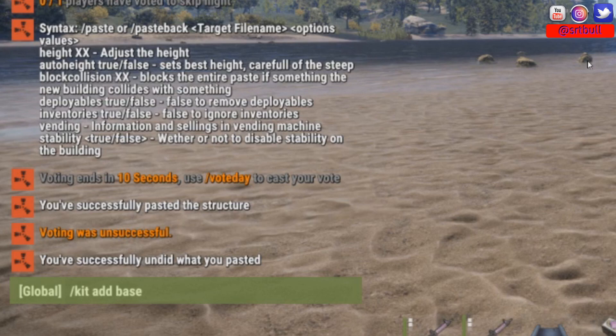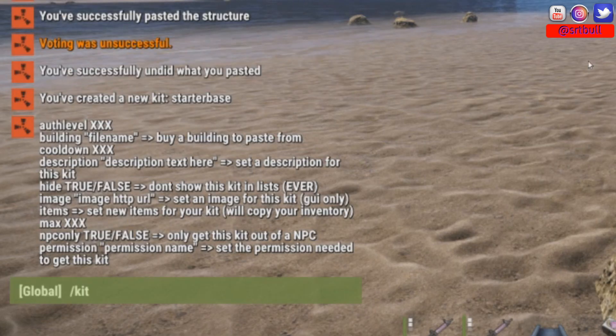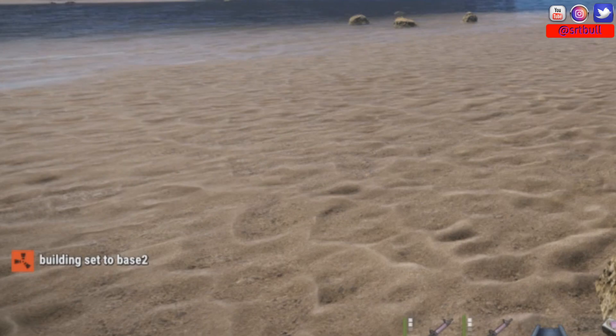We're going to call this kit "Starter Base." The plugin will then ask for additional tags. To attach this kit to an actual paste file from Copy Paste, the tag we're going to use is "building," and then we need to put the file name exactly as we saved it when using the Copy Paste plugin — in this case the file name is "base2." So building is now set to base2.